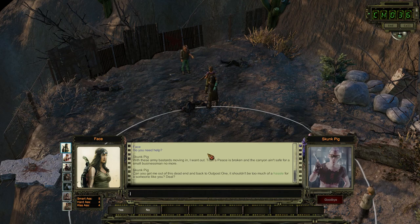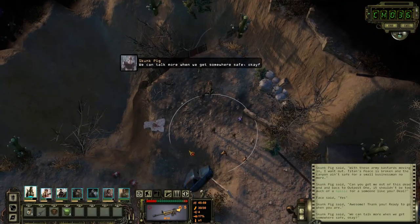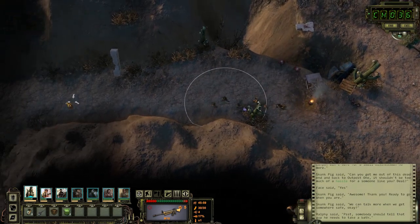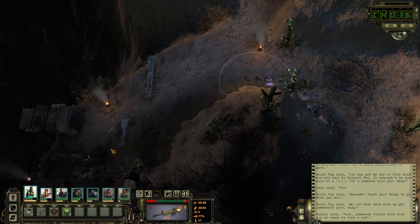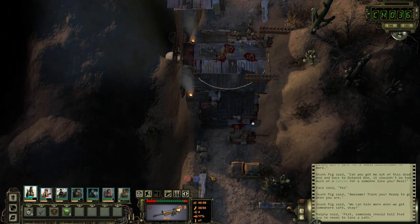'Do you know anything else about them?' 'I don't know where they came from, but we're not the only ones who've seen them. Been hearing rumors along the canyon — heard they might have some kind of hideout near the temple, but I don't know where exactly. All I know is they're armed and dangerous, top-grade gear — guns, armor, everything. A real professional outfit.' He wants us to get him out of this dead end and back to Outpost 1. According to a guide, if we do that, raiders within Arizona on the world map should stop attacking us. Even if it's just a rumor, helping this guy out should get us a bit of experience and maybe push a few people to a level up.